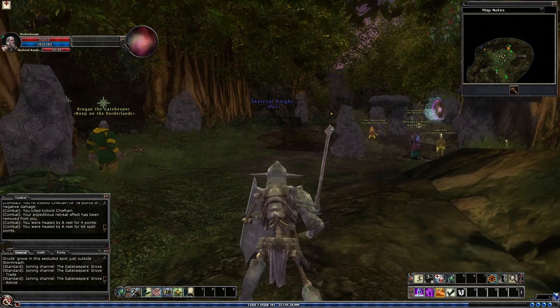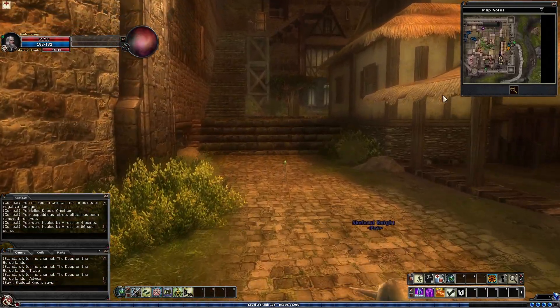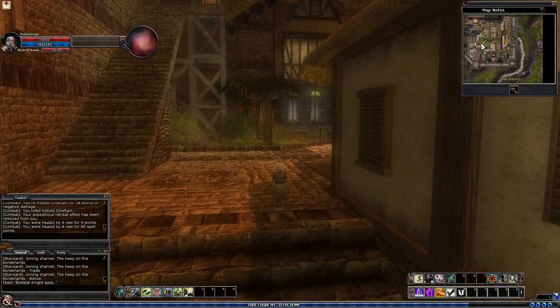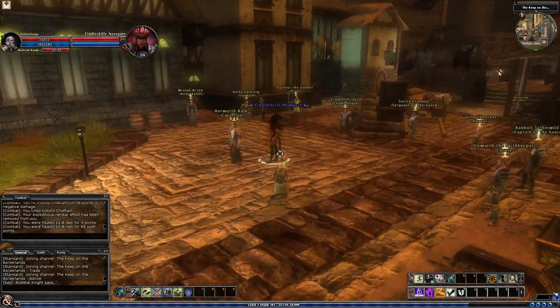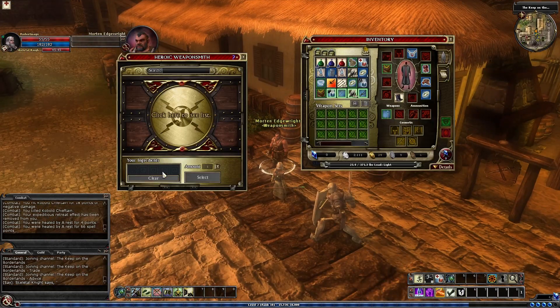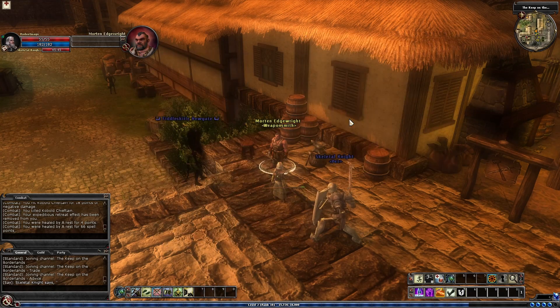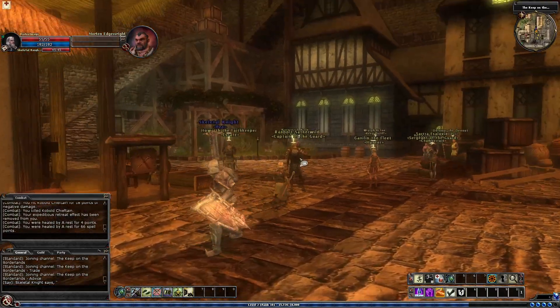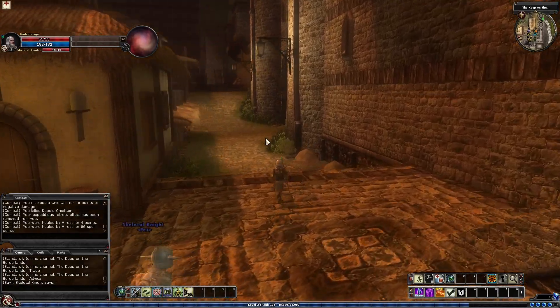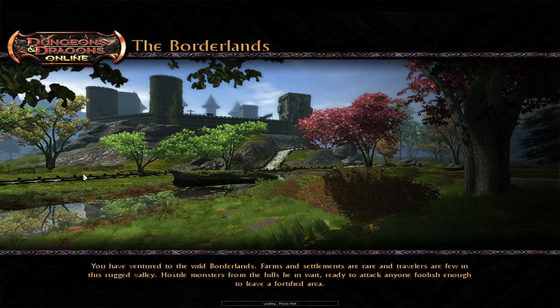There are 8 quests in this area. There's an auctioneer, someone you can sell to, there's a mailbox, and trainers for all your different classes. This guy, Morton Edgeright, is a weaponsmith. If you get the things he needs, he will make you a custom weapon for whatever specification you want. So we're going to get him to make us a scepter of nullification — which is a scepter that boosts your critical chance with negative damage spells and just your negative damage in general. You won't find anything better as a random loot drop in my experience, at least until level 3 or 4.